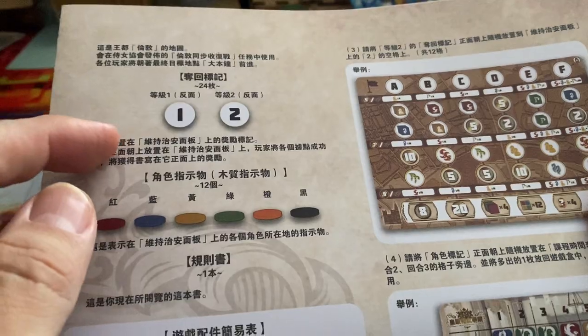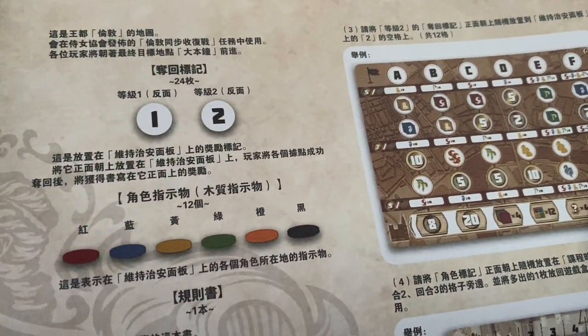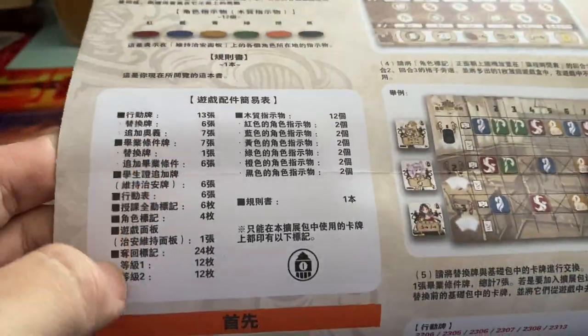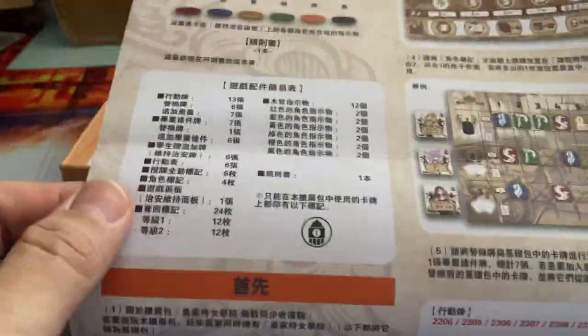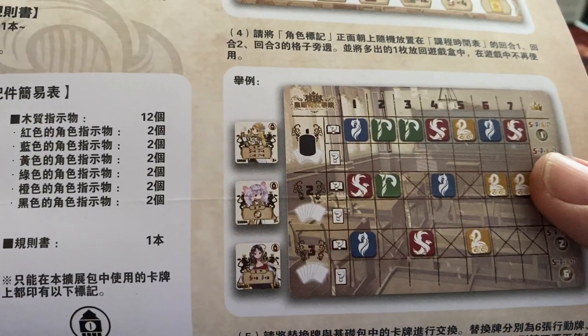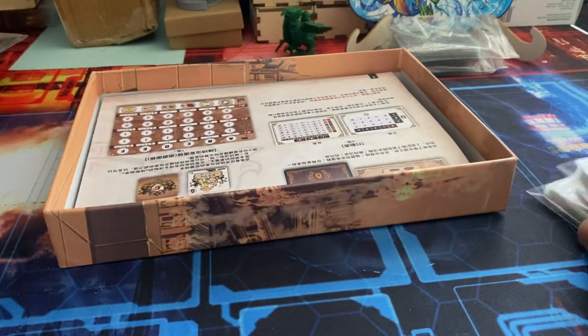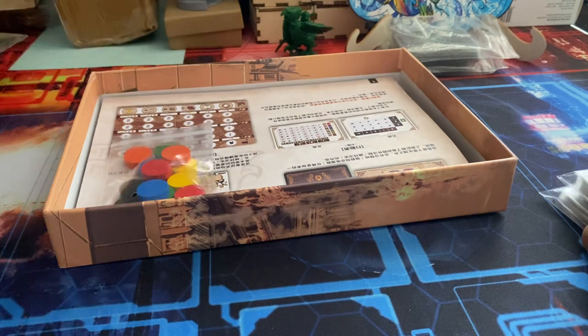There are also recovery tokens — one and two — and the list very nicely catalogs all the cards and components you're supposed to have in the box. I counted everything to make sure I wasn't missing anything, and there's also an explanation of how the board works.